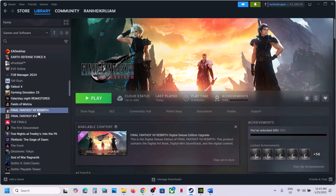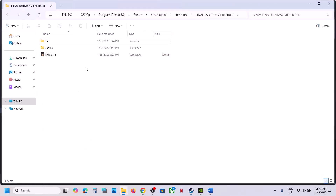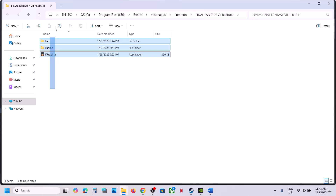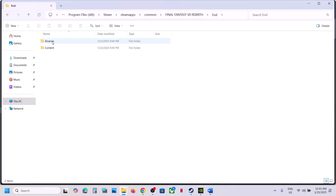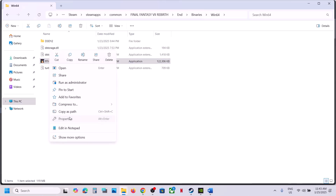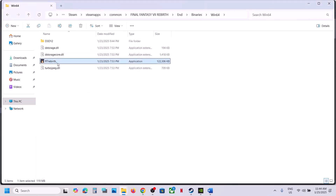The next step is to run the game as an administrator from the game installation folder. Right-click on the game in Steam, select Manage, then Browse Local Files. Right-click on the game exe file, select Properties, go to the Compatibility tab, and check 'Run this program as an administrator.' Click Apply, then OK, and launch the game. Try this first with the main exe, then also with the exe inside End\Binaries\Win64.